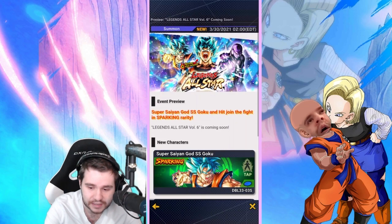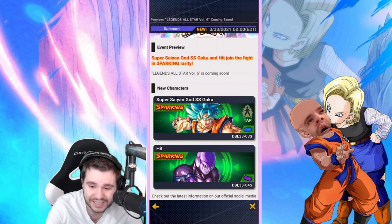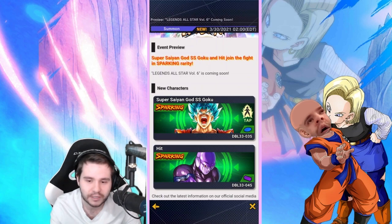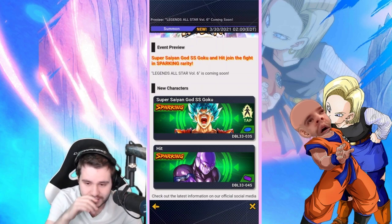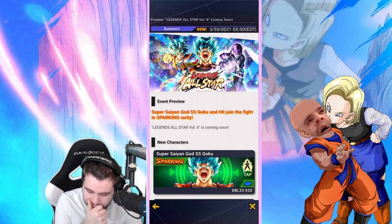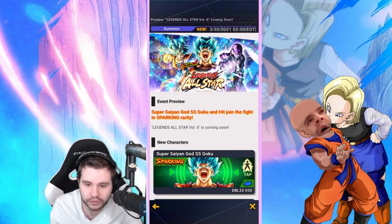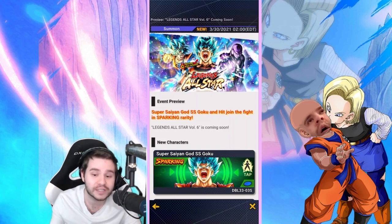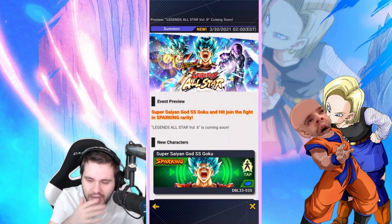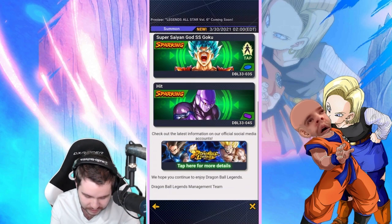We also get seven of the 1,000-day campaign medals. Then there's All-Star Volume 6: Super Saiyan Blue Goku is a defense unit with a transformation mechanic similar to Cell, and Hit is a purple unit. I'm wondering how useful they'll be for their teams — just because they're Legends All-Star doesn't necessarily mean you should skip, but I need to see the full banner before making a final call.